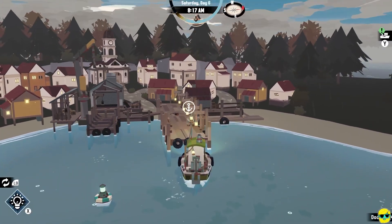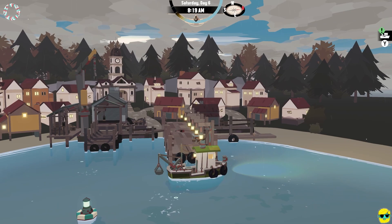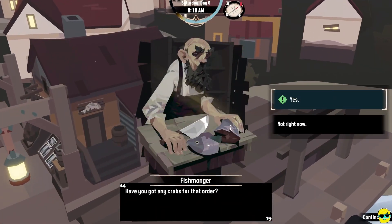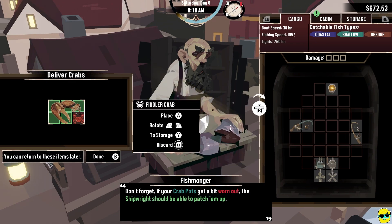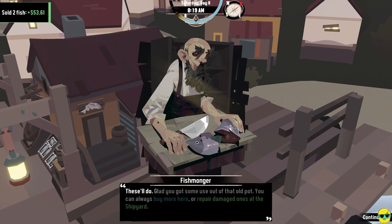I'm going to get closer and we're going to dock like this. And I'm going to go to the fishmonger — he wants the crabs. And I say yes, I got it. And we just kind of pick this up, push in the left stick, place this correctly. We get 53 bucks and these will do.